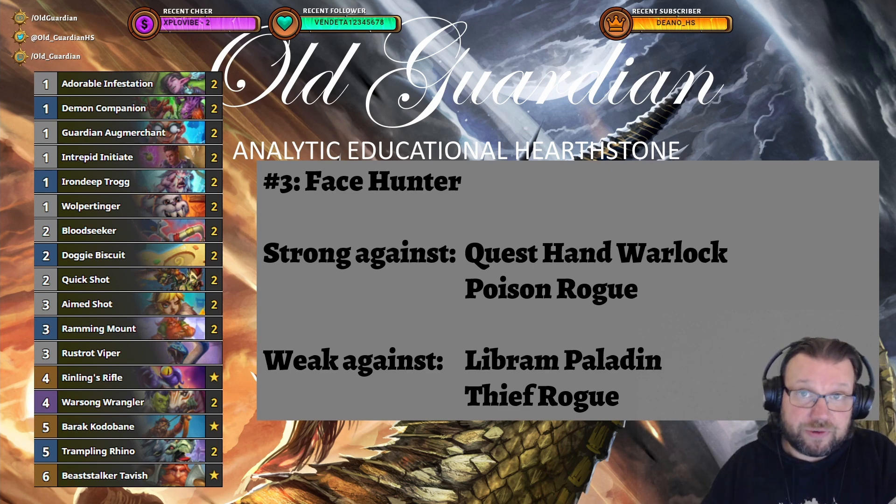Beastalker Tavish is actually the highest-performing card in Face Hunter against Rogues, and that's what really warrants its place in the deck. It's really improved Face Hunter's Rogue matchup, and it's also a lot of fun to play with. So if you want to check out something a little bit different, Face Hunter could be a good pick.